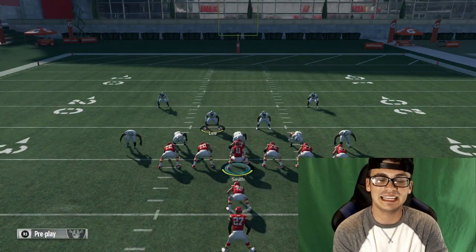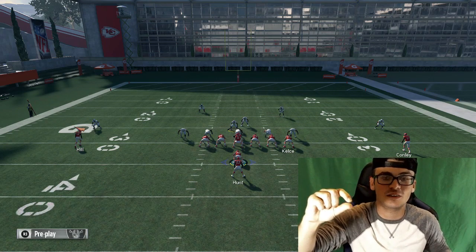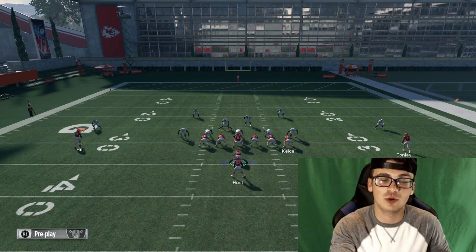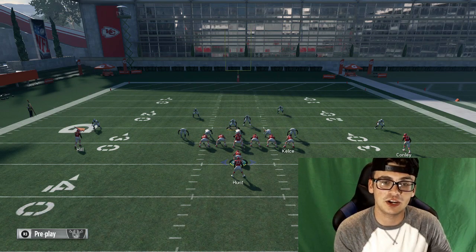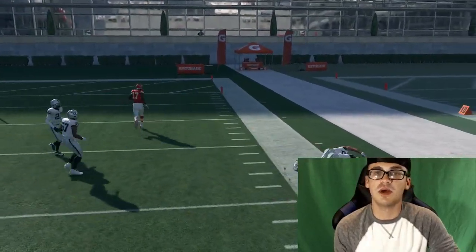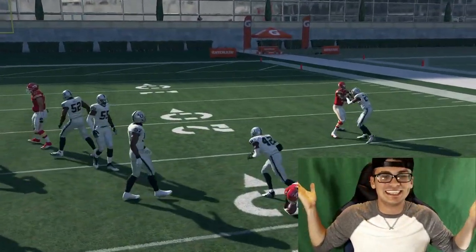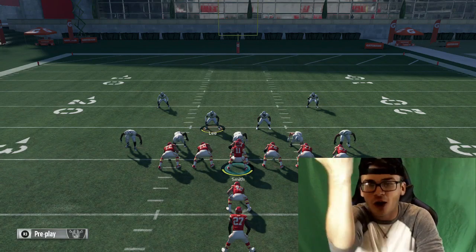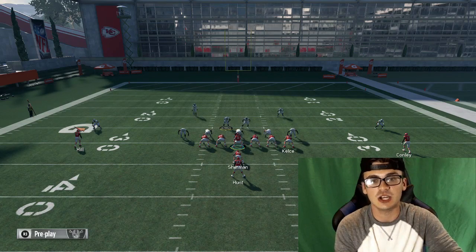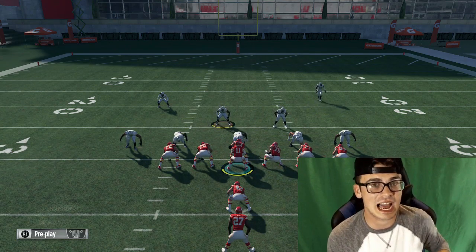Now this is super frustrating when playing against Cover 4 Drop Show 2, but with just one adjustment — a simple slide protection — you'll actually see yourself break it to the outside for extra yards. All I'm doing is sliding my line to the right. A huge shout out to Kilo from the Maniturv guys who told me last year: if you slide your run, your run is going to be 100,000 times better. The sliding makes number 70's pull way quicker. Without sliding, Carl Joseph immediately crashes down. But when you slide, you get that extra edge. To slide, it's L1 then right stick to the right.